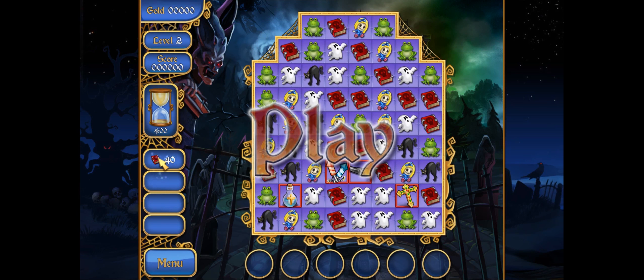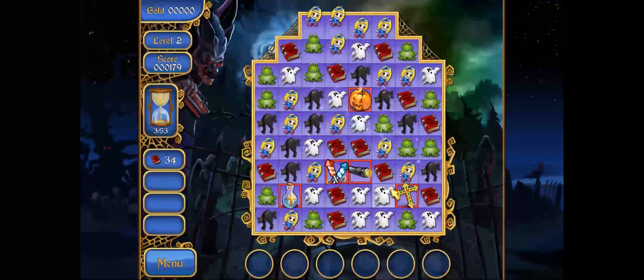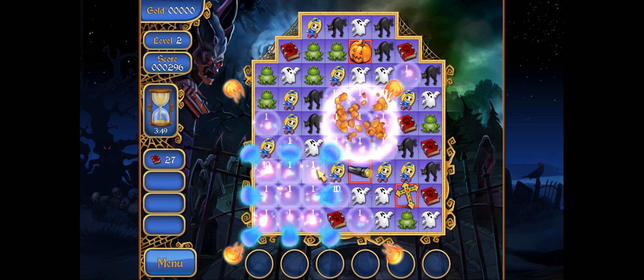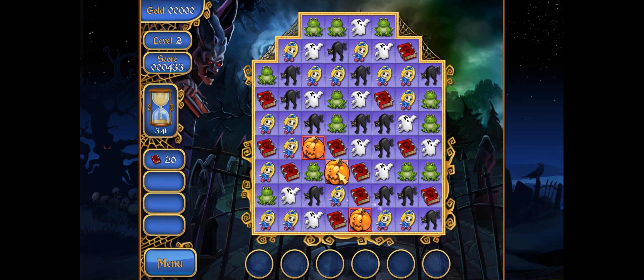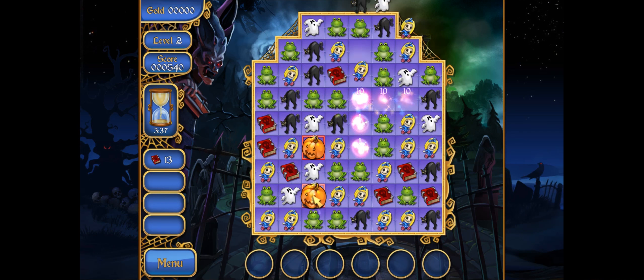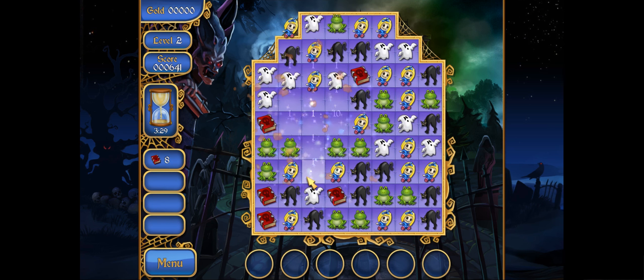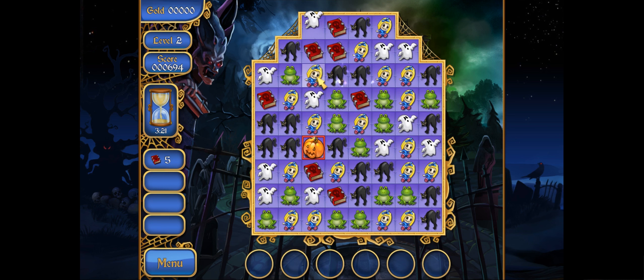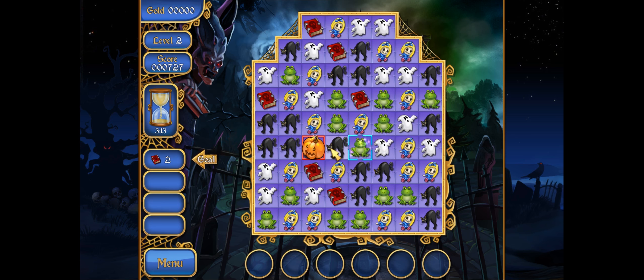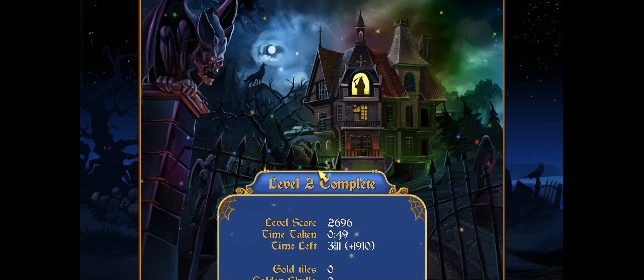For this one, you have to get 40 skull books. At some point — there — we have our pumpkin, so we're just gonna blow up everything around it. We also have these bonus ones: the fireworks are gonna explode in every direction, and the flashlight's gonna light up everything in the one row it's placed. We have quite a few pumpkins, so let's blow up some books. We need 12 more books. I wanna get rid of these frogs so I can get that book. I need two more books — okay, there we go. We got it. That wasn't as fast as I would have liked.